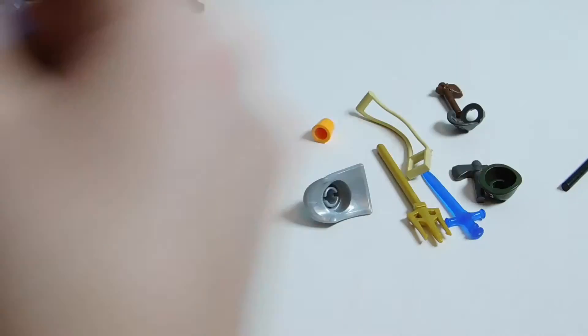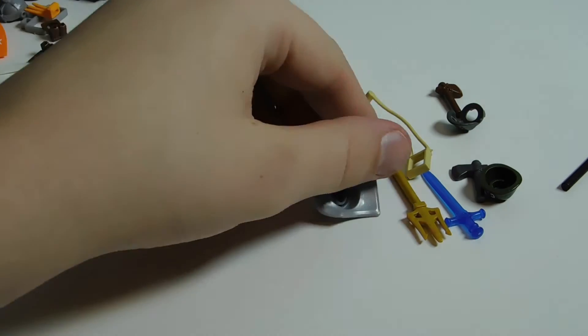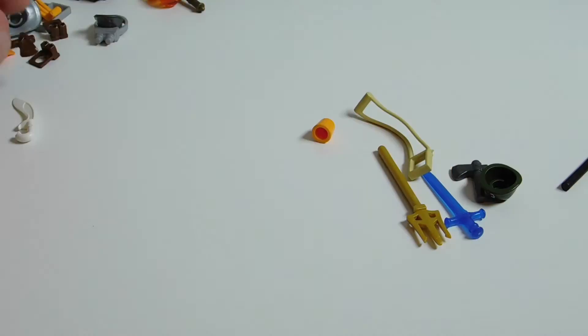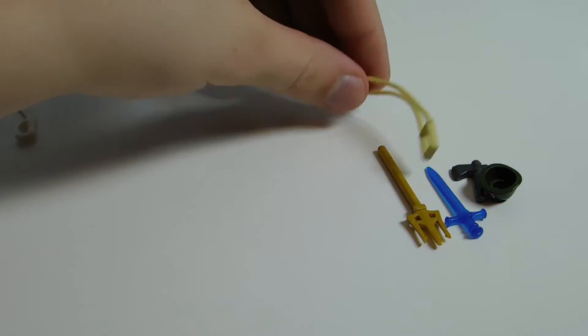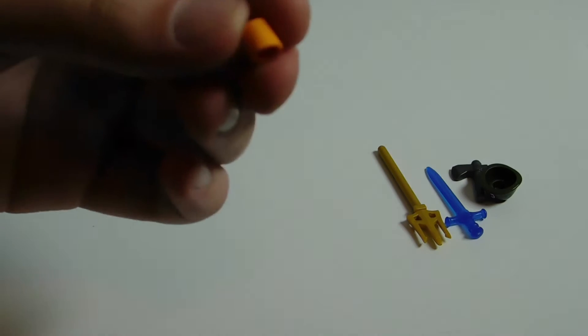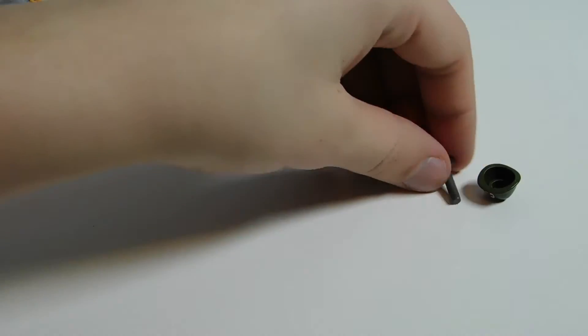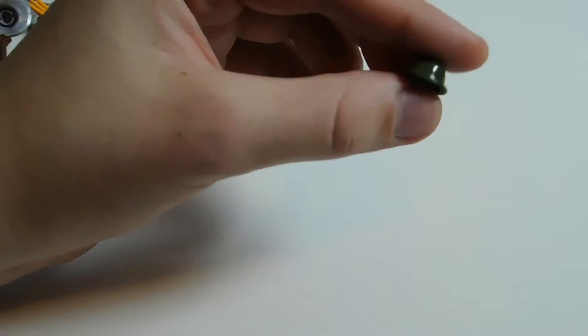From the first mystery bag: a gladiator helmet, some goggles, an elf sword, a gun holder, some ammunition, another mace, and some claws. Here's the next bag: another ammo pouch, another one of these helmets, a little axe spear, and another cone thing.